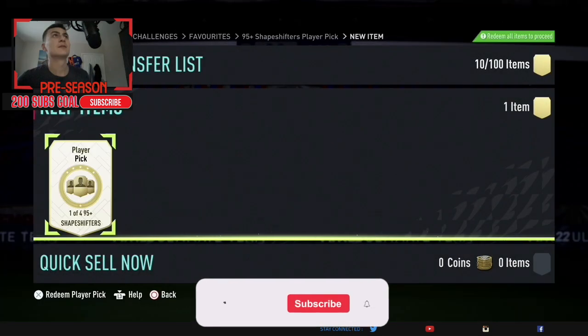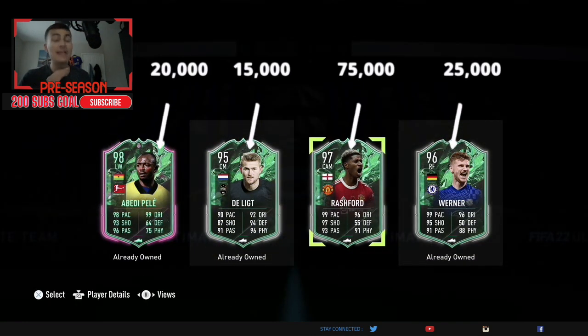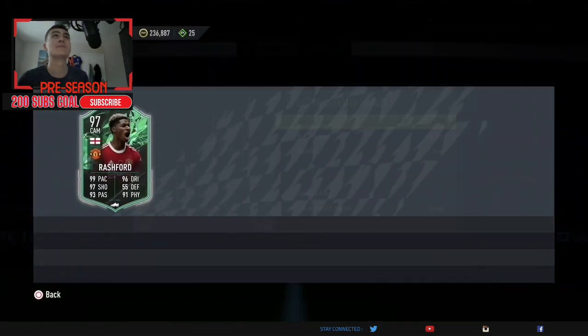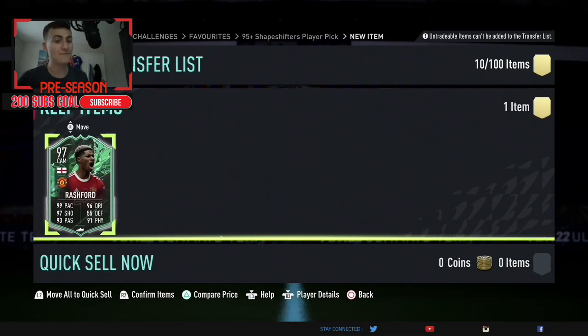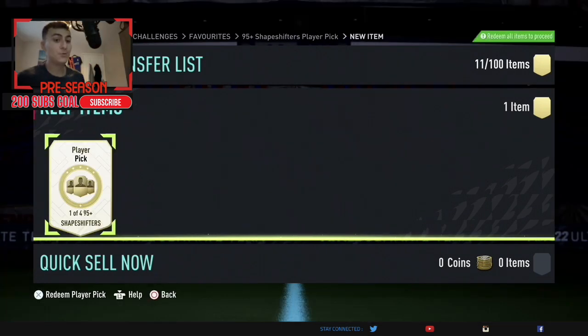Here we go, the fourth one — we're probably going to do five in this video. Please like and subscribe, trying to reach 200 subs. Can the fourth one be a good one? We've hit three insane players who just aren't worth a lot of money. We haven't packed a Rashford yet, so we're going to take him — he's still worth maybe 100k, maybe just under. Five-star skill moves, four-star weak foot, but we just need a little bit more for a Lionel Messi.